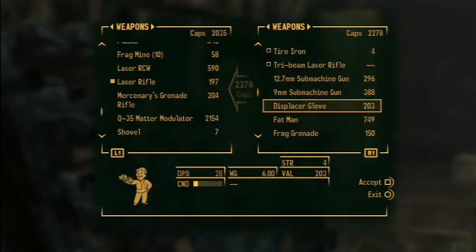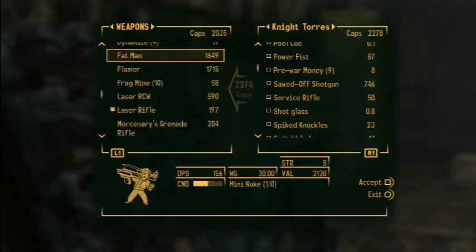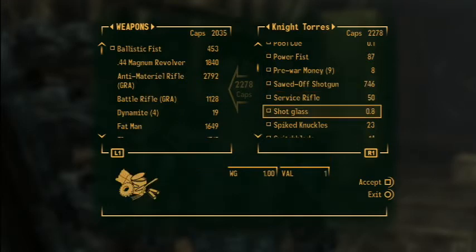Displacer glove — whoa, damage 31. What's the damage for the ballistic fist? 49. Yeah, it's not as good. Okay.